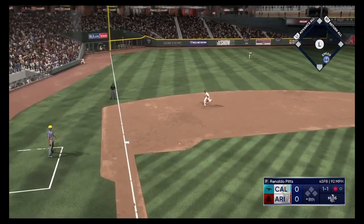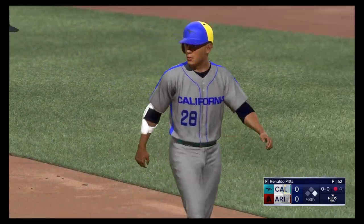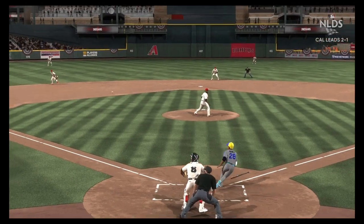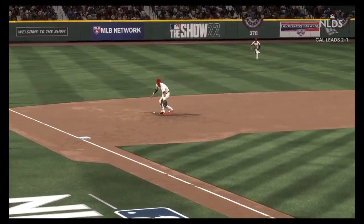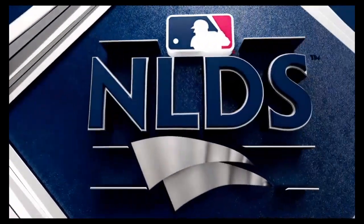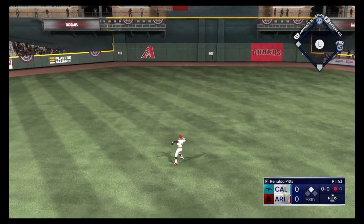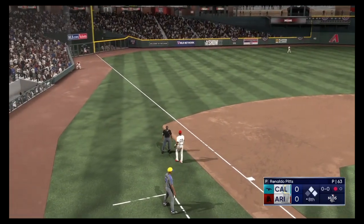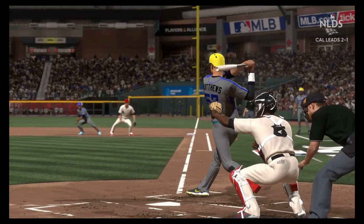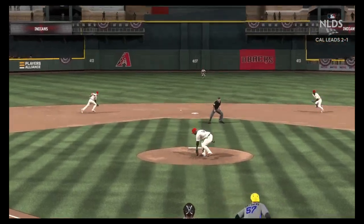He puts a bunt down to first and beats it! Maybe a little small ball is exactly what the doctor ordered to rev up this offense — they've been pretty quiet all game, so maybe this wakes them up a bit and helps them get on the board. Up the middle and a base hit right there, and the go-ahead run into scoring position with one away. Just kept it simple, played pepper with the middle of the infield, took it back where it came from — and there's just no one there to knock it down. A lot riding on this next at-bat now as they look to take the lead at a critical point.